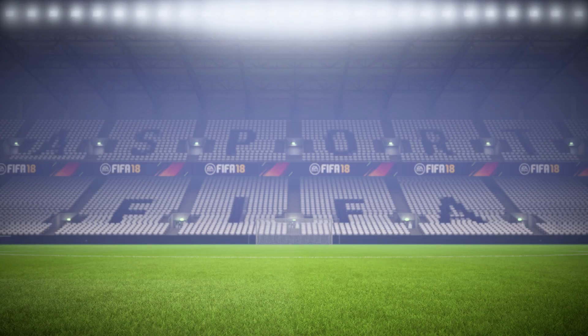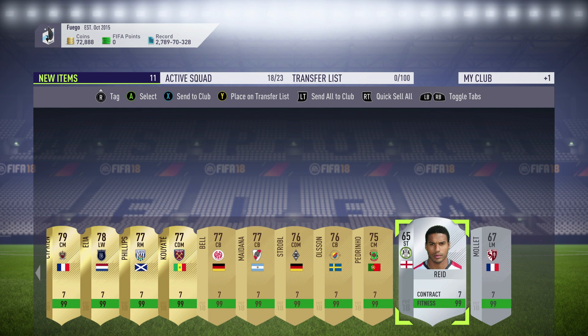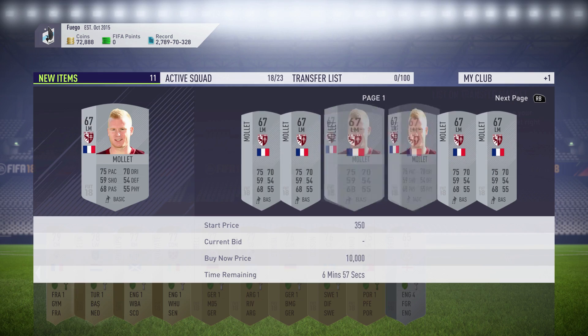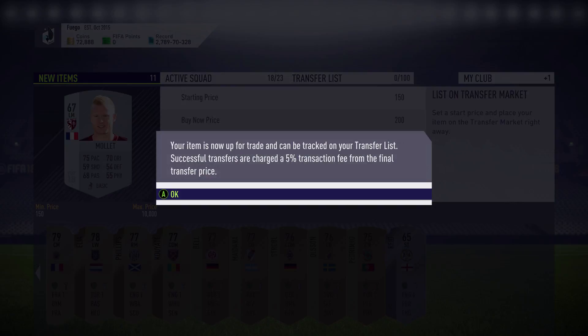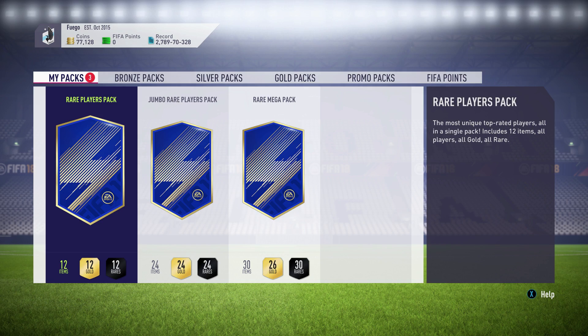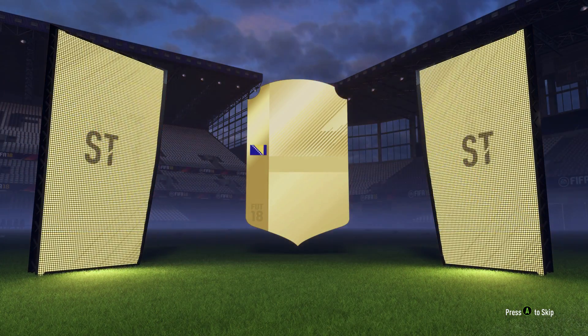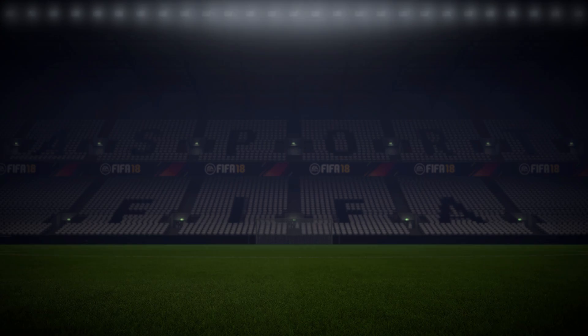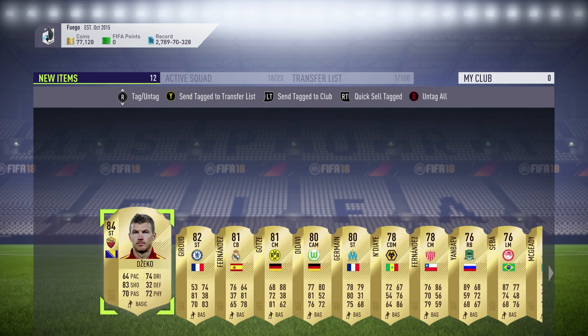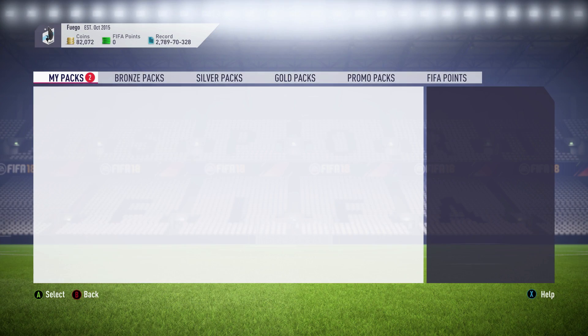We got a Croatia striker - that's not bad as long as we get some money back. We'll send him to the club and sell him later. He's in Ligue 1 - I'll put him up for 200k. Quick sell the rest and move on to the next pack. We got a rare mega pack, a jumbo rare players pack, and a 50k pack. Opening the 50k pack now - Jekko, 84-rated, not too bad.